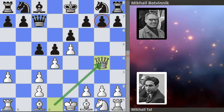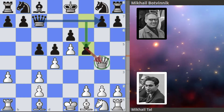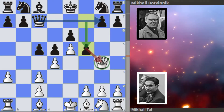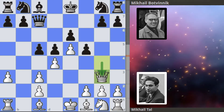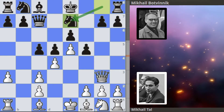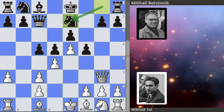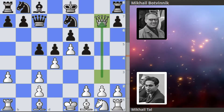Then we get queen to c7, queen to g4 from Tal eyeing the g7 pawn. We get f6 from Botvinnik defending his g7 pawn while also hitting Tal's queen at the same time. Queen drops back to g3 and we get knight to e7 from Botvinnik. Then Tal immediately notices that the queen is no longer defending the pawn and takes.